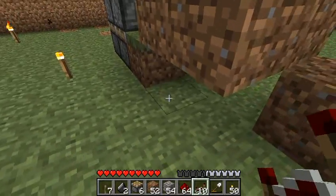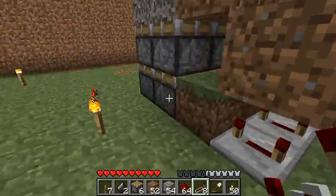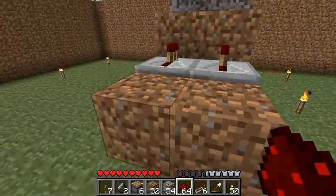So first we're going to place repeaters there and there to direct the power into these bottom blocks. Have them set to three. And then repeaters here and here, set to the lowest possible setting.